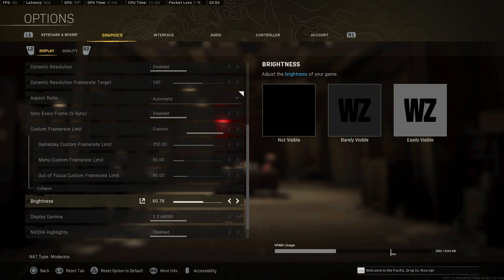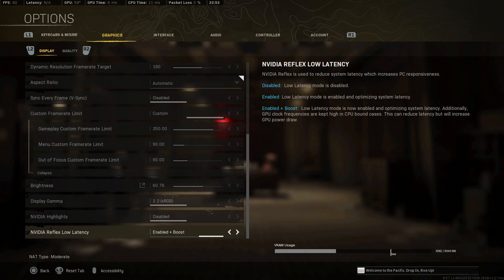Brightness is monitor-dependent and personal preference. Since the new Caldera update the map got a bit darker, so I pulled my brightness up a little to counteract that. For Nvidia Reflex, if you're on Nvidia I recommend enabling it and using 'Enabled + Boost'. Running it off sometimes feels a little delayed — the input delay is quite apparent — and I don't notice any temperature or clock frequency issues with it on.